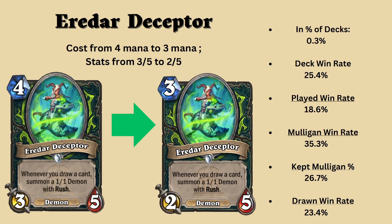Another consideration for the demon hunter card is to maybe just keep it the normal 4 mana 3/5 stats and make it summon two 1/1s with rush. It's very tough to say, and in my opinion, as much as I would like to see this card played, even if Blizzard did buff this, it won't see play in my opinion.